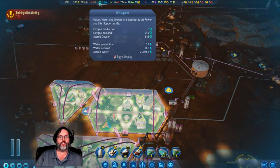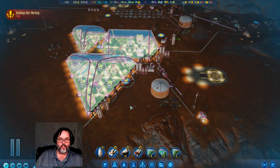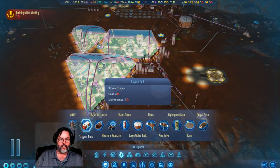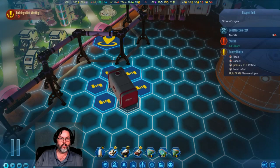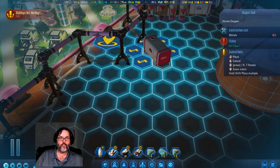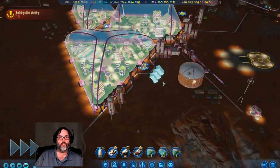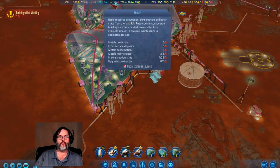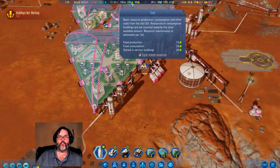I'd like to start doing some more oxygen — let's go ahead and do some MOXIEs. Let's zoom in here. Boom, boom, boom — that'll get three more up. We are producing metal, 40 concrete a day, food is 72, we're only consuming 20.